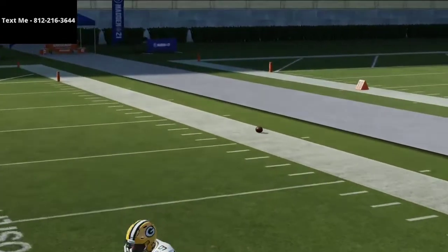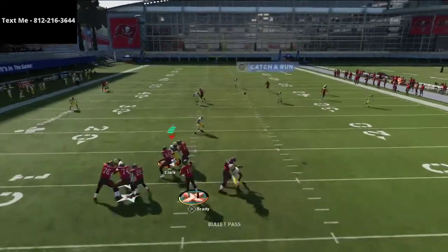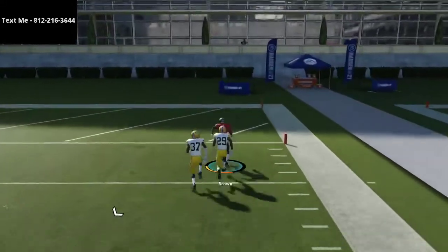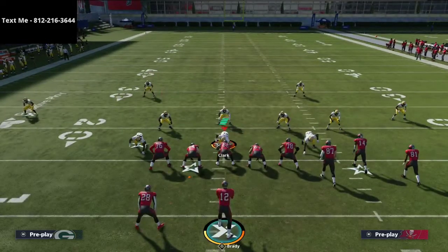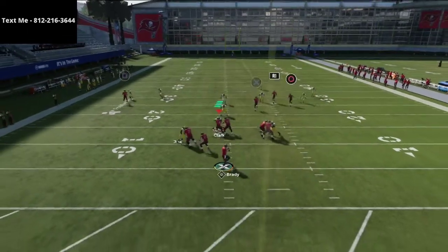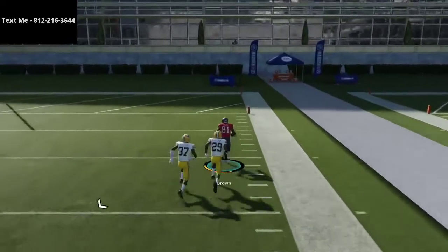Tom Brady doesn't have the best arm in regs, but in MUT that's going to be an automatic touchdown. You just have to wait for that receiver to glitch out a bit, and you can get the one-play touchdown. What makes this really powerful is that even if they run cover three to the trip side with the safety in the seam, it still doesn't work for them. Even with the safety in position, he's not going to make a play — because this is a wiggly fade that goes to the outside, not a straight streak, and it gets over the safety every single time.